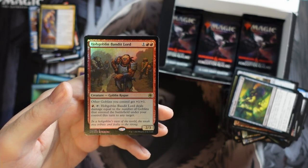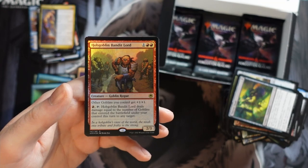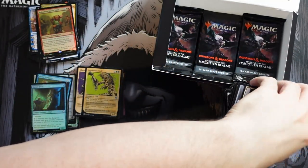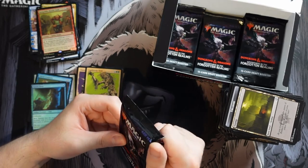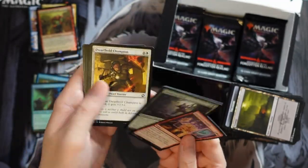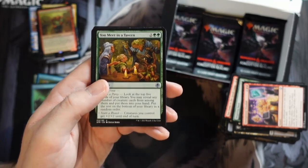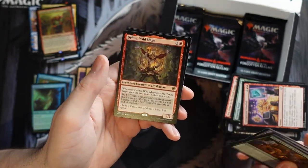And we get Hobgoblin Bandit Lord: three mana, other Goblins you control get +1/+1, and one tap deals damage equal to the number of Goblins on the battlefield under your control to any target. That seems sick for a deck that can take advantage of it — I'm thinking more of a commander deck with a bunch of tokens on the battlefield. Getting to deal three or four damage to something for one mana while also providing the lord effect seems quite strong. I'd say it's a home run for any kind of Goblin commander deck and possibly has constructed applications too.